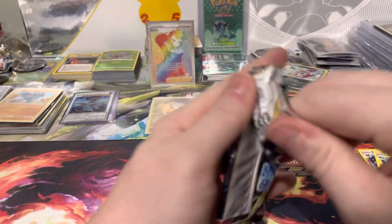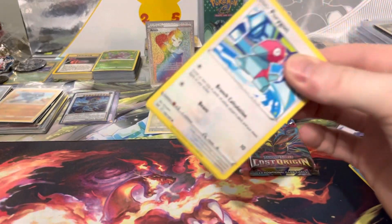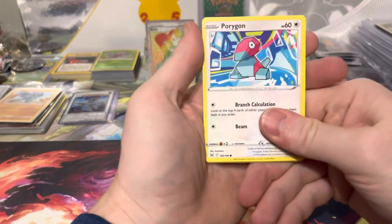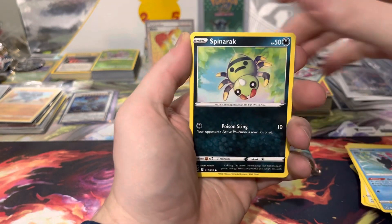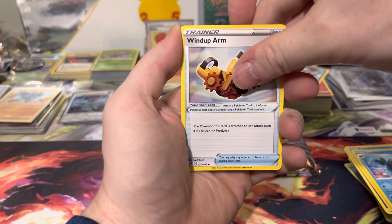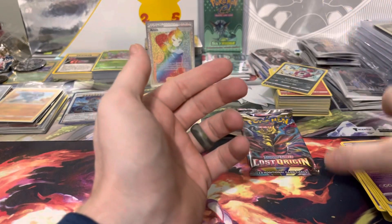Alright, two hits, two packs to go — can we get one more main set hit? Porygon, Inkay, Glitlug, Finian, Spinach, Energy, Polyworld, Lumion, Windup Arm, Clefable, and Mimikyu. Alright, on to the last pack — magic!